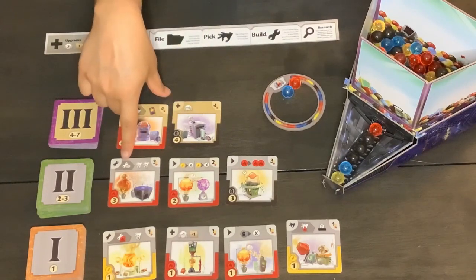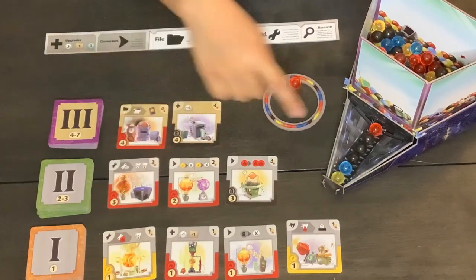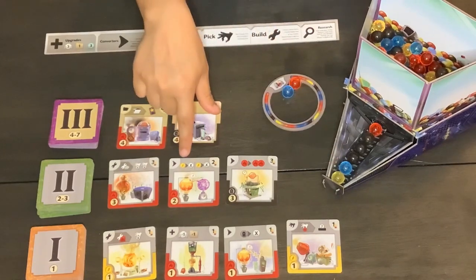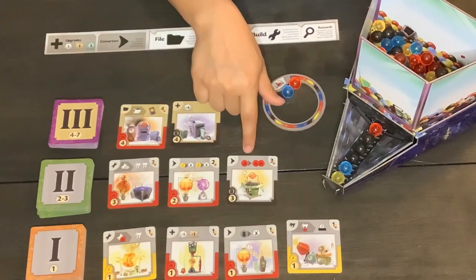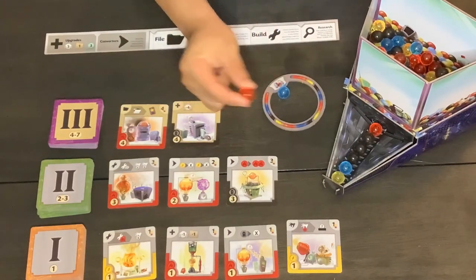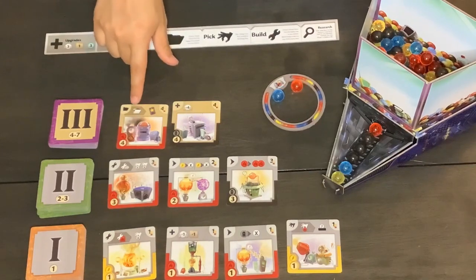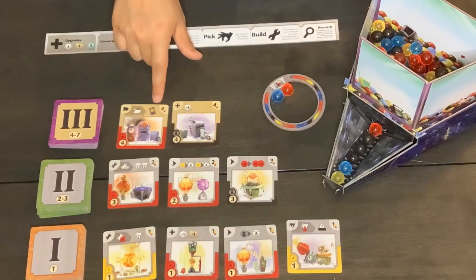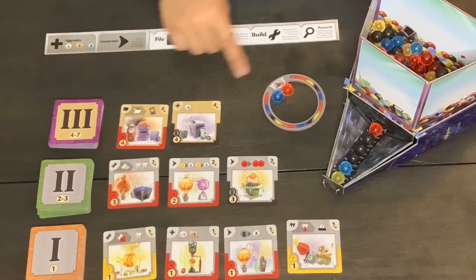This one means that if you build a card that you earlier filed — which we'll talk about what that means later — you get to pick two cards from this section. This card means that you can convert two of your yellow marbles into any other color you'd like. This card lets you change one red marble and use it as two red marbles instead. This card says that if you file a card, you get a victory point. And this card allows you to have an upgrade of four extra marbles in your storage.